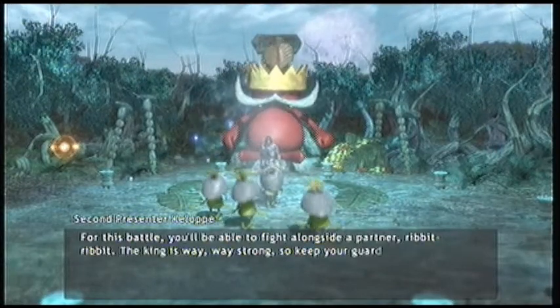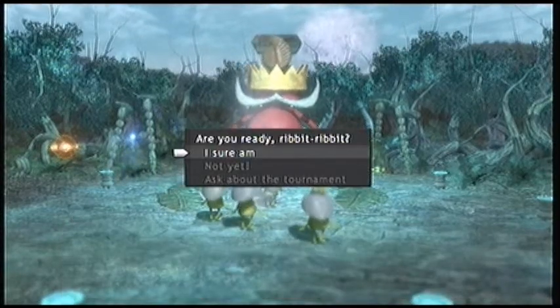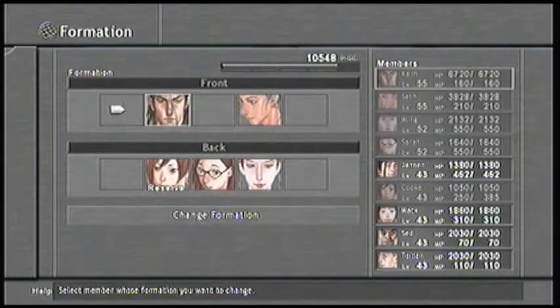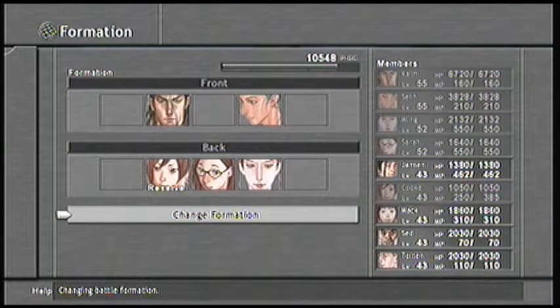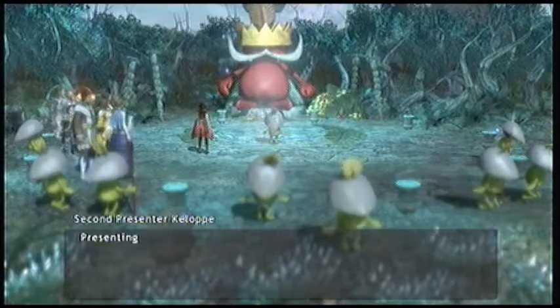The good thing about this battle is you can fight with your whole party — it's not just Cook. But Cook has to be in the party; she's mandatory, so just keep that in mind, and have whatever other party members you want and fly right at it.